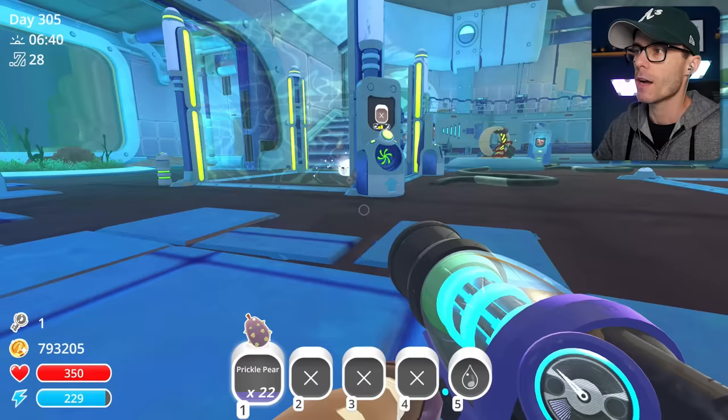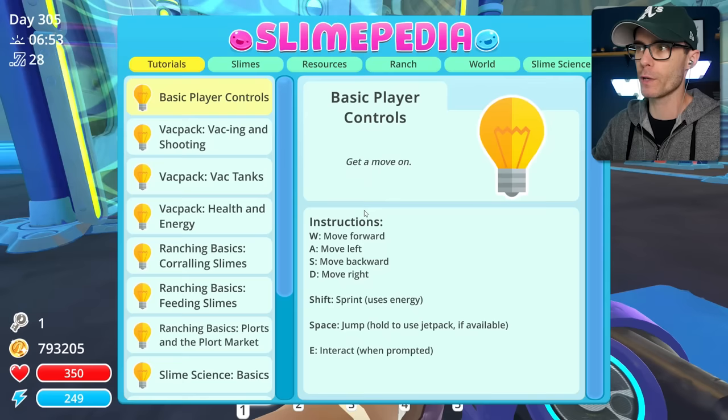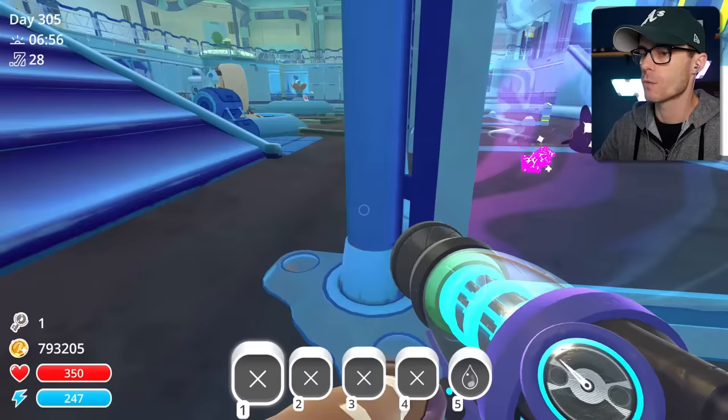I'm going to give these guys some actual food. We just got three plots — that is awesome! So they actually ate the food and didn't spit it back out the other side. If we look here at the Slimepedia, let's go down to Singularity Slimes — look how happy they are in that icon. Diet: everything. They eat everything. We need to get those plots and extract them.